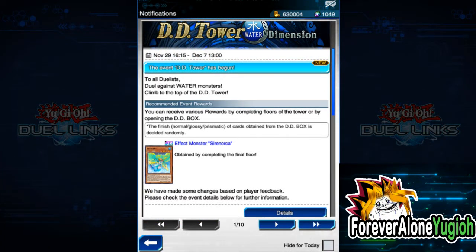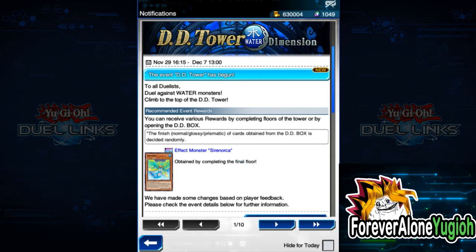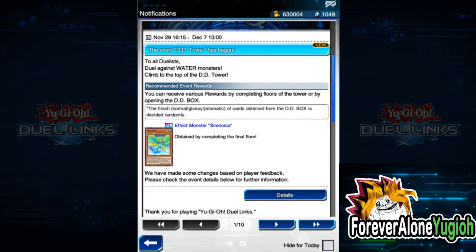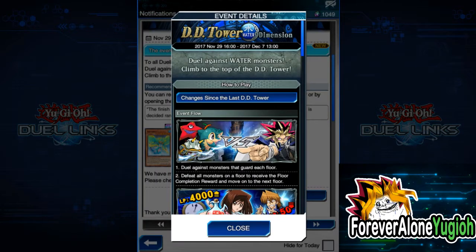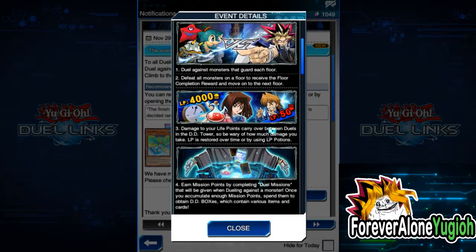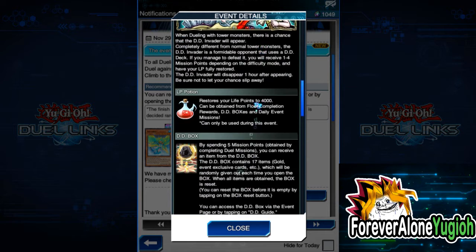Hey, what is up guys, this is Forever Loan Yu-Gi-Oh! Back again with another Duel Links video, and today the DD Tower Water Dimension event has just been released. I never played this event before. I think they had a DD Fire Tower before where you could get Pyrorex, the Fire Elemental Lord, but I wasn't in Duel Links when it happened. So I will try to play this event blindly — this will be a blind playthrough, but I did read a little bit about the instructions.